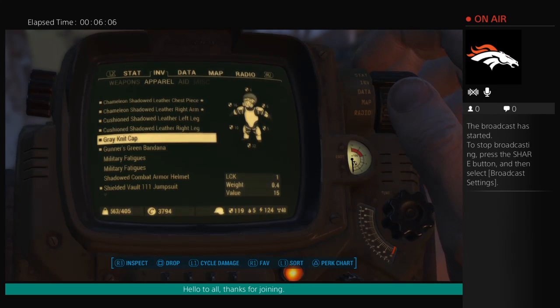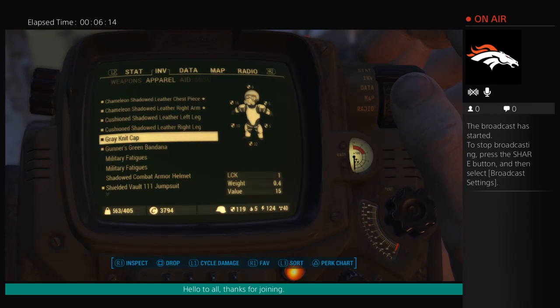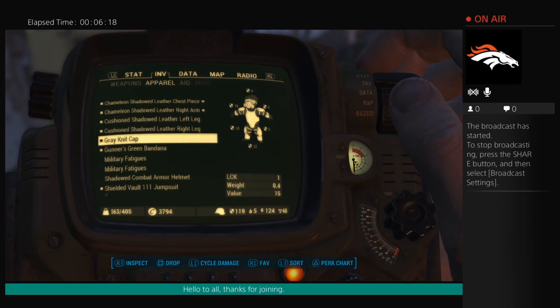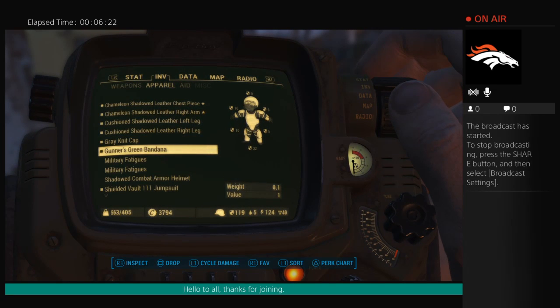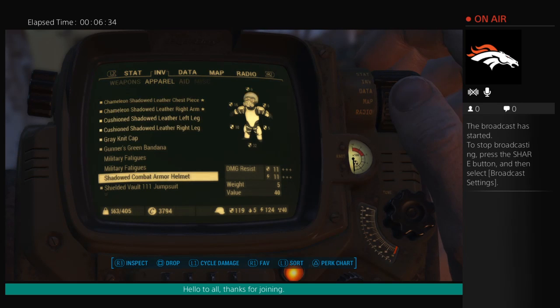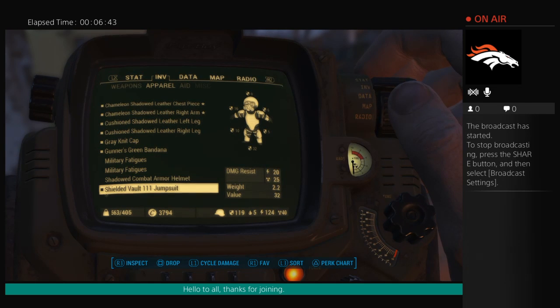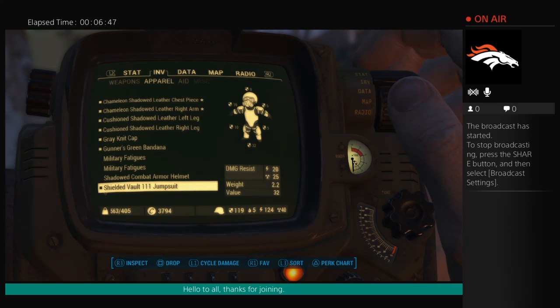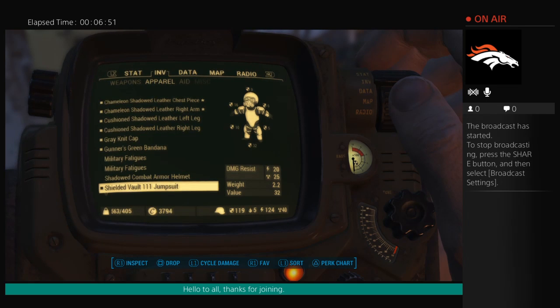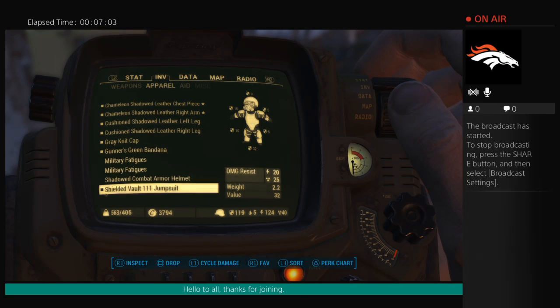The gray cap adds one point of luck, which adds to your AP assistance. The green bandana is just aesthetic. I have the shadowed combat armor, which adds slightly to sneaking ability. The vault suit offers 25 radiation resistance and 20 damage resistance, but I won't be using it. Instead, we're going to use military fatigues.